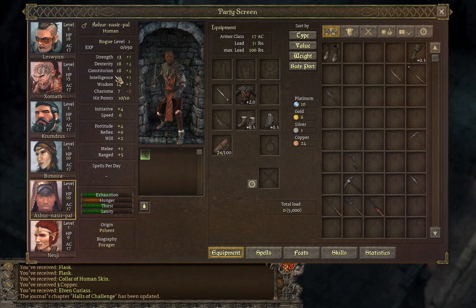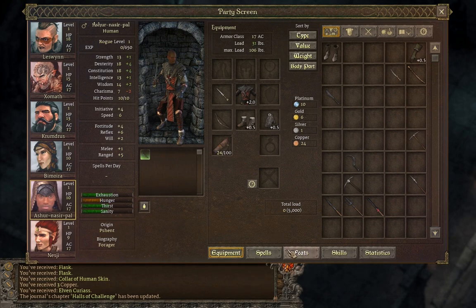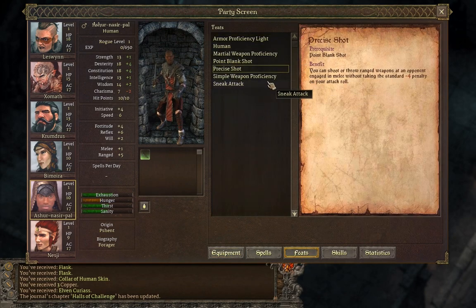The rogue is a human in order to have both point blank shot and precise shot, because shooting into melee can be really detrimental to your accuracy. You could go human or you could go ranger and you might get even more attack bonus, but five is decent, especially with the shortbow plus one and point blank shot giving you more.